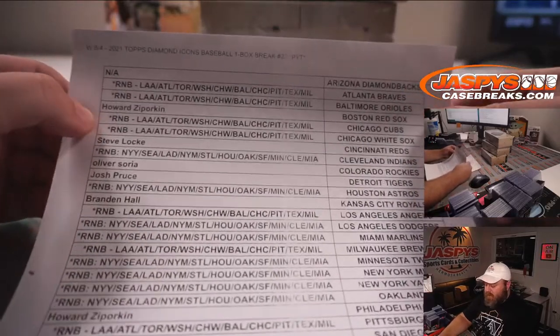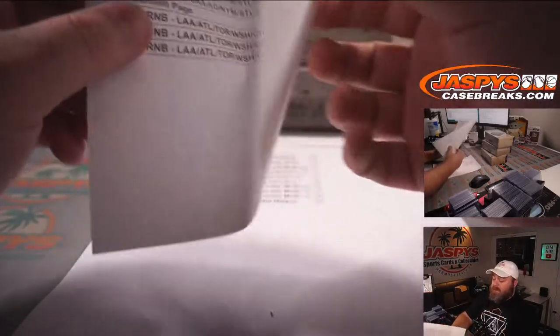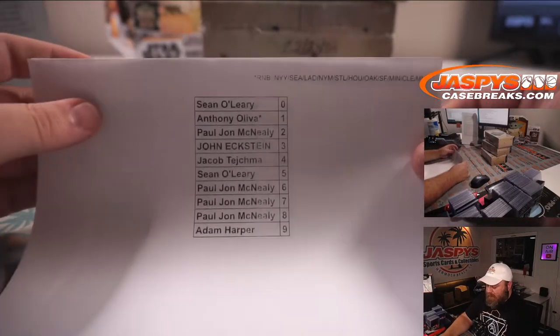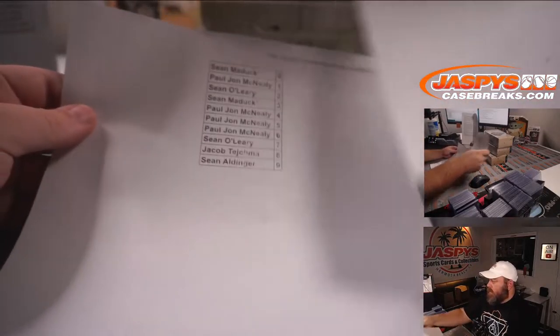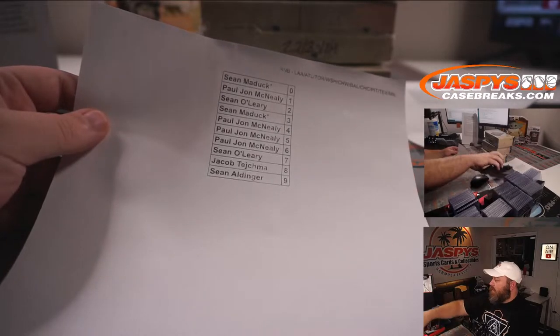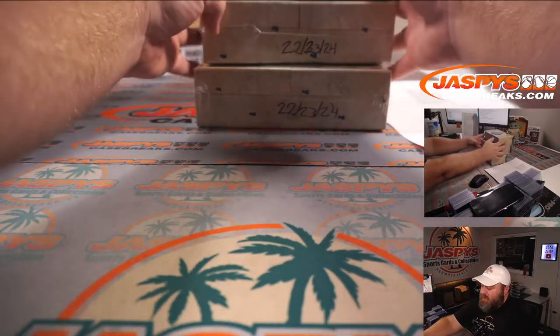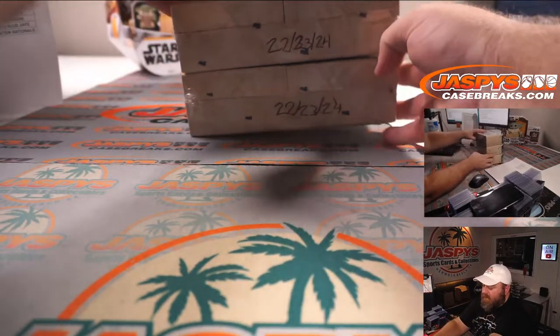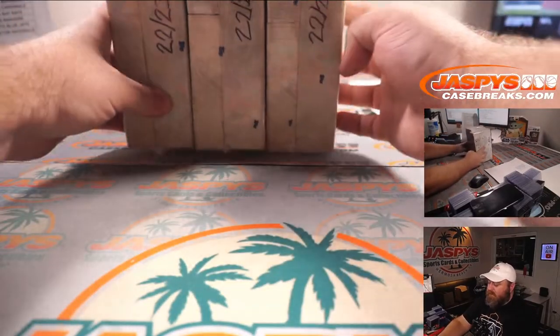Here are those lists in person — the final list with all the teams and customer names. This is the 11-team randomizer with the Yankees headlined, and here is the 10-team random block randomizer with the Angels as the headliner. Those are the last three boxes from the case that we started with.